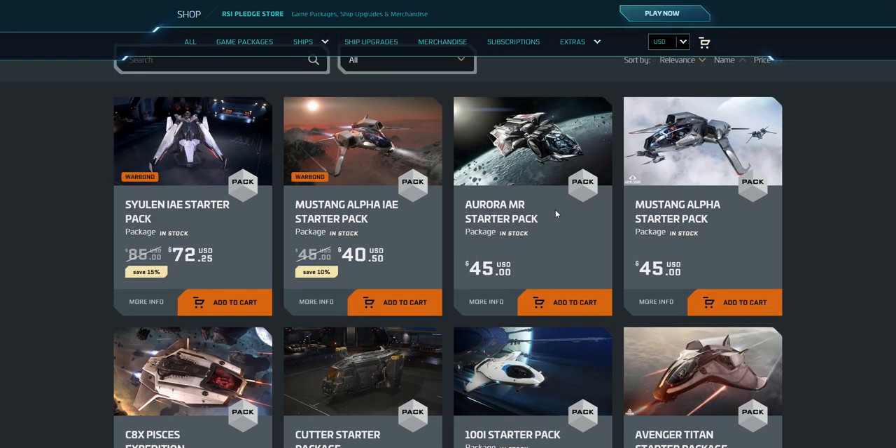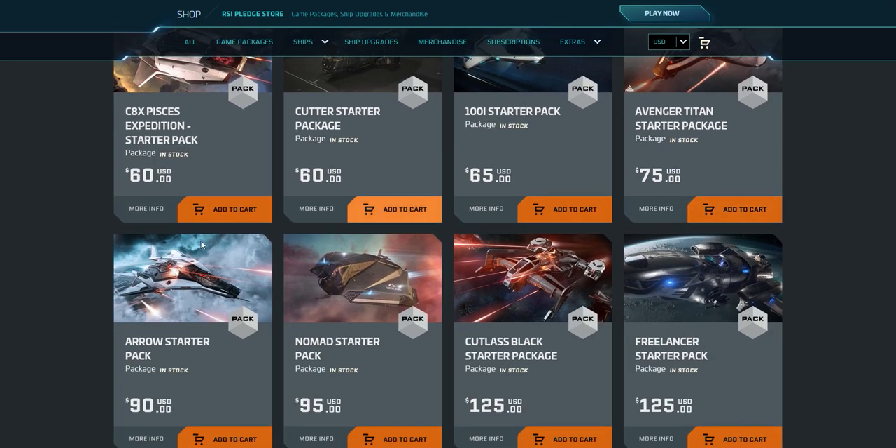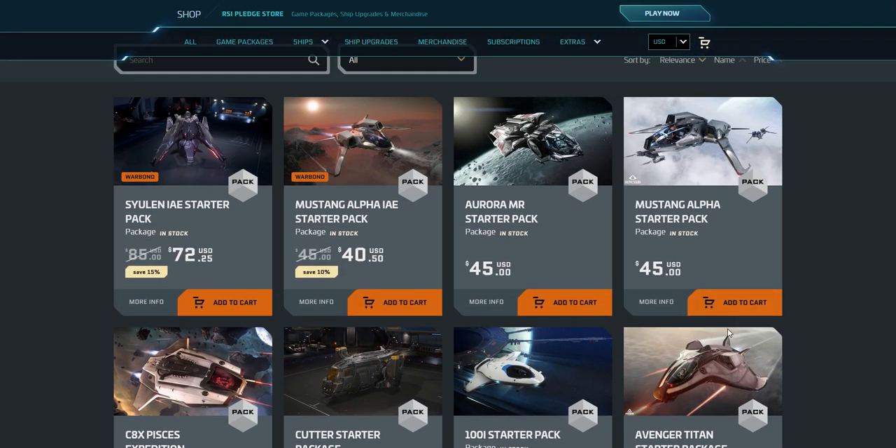So those two — the Aurora MR and the Avenger Titan — are really the recommendations. At 60 bucks, just get the Avenger Titan instead. As for other ships I don't recommend: the Arrow at 90 bucks is a great fighter but you can't move boxes. I'd take the Titan over the Nomad any day. The Cutty Black is a great ship but a lot more expensive — with the Avenger Titan, in just a few hours of playing you can buy the Cutty Black in-game, so there's no point spending 125 bucks on it. Then you get into the 'stupid money' ships, which anyone with common sense would avoid.